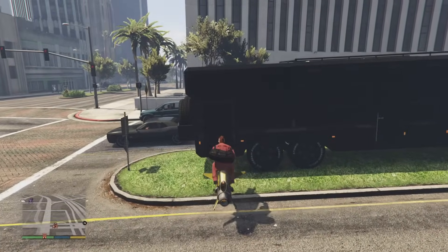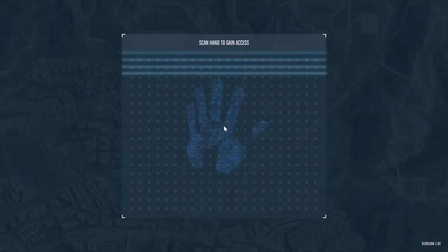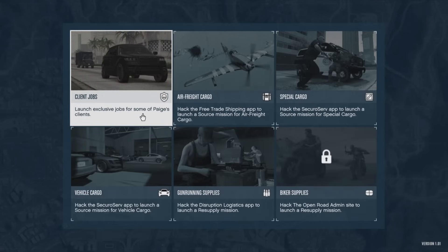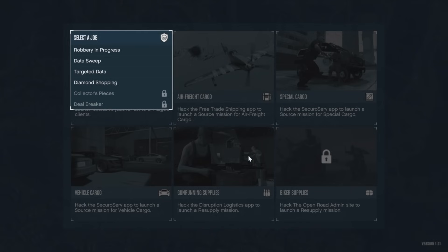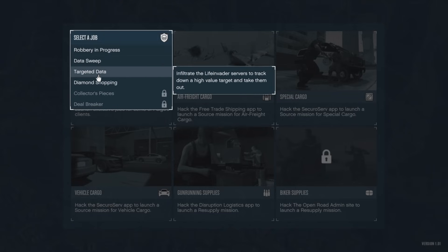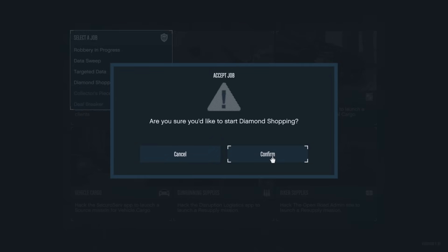Head back to your Terrorbyte and kick off one of the client jobs, starting with Diamond Shopping — probably the better one overall. When you load into client jobs you'll have four to choose from: Robbery in Progress, Data Sweep, Targeted Data, and Diamond Shopping. For this method we focus on Diamond Shopping, Targeted Data, and Robbery in Progress — only doing Data Sweep if we have to, as it takes more time. Diamond Shopping is the easiest and quickest, so start with that one.